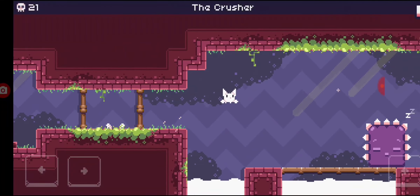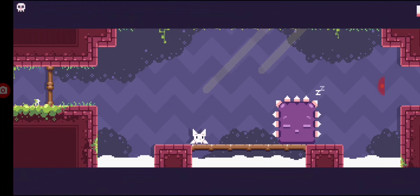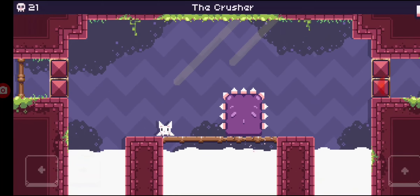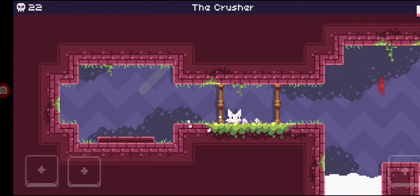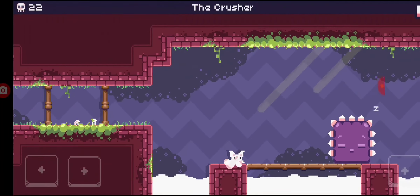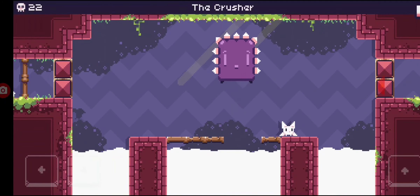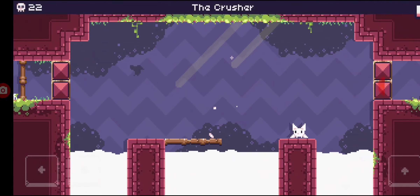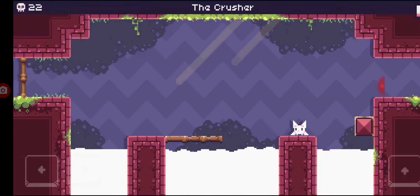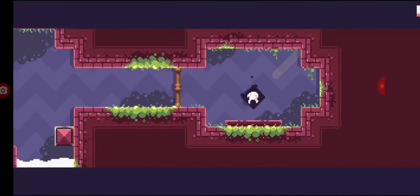I think it's boss fight time. So how do I beat this — I think I see what I need to do. I need him to like smash out the panels from underneath him, and then I need to get him to kill himself. Yeah, basically that. Alright, we beat the boss — let's go.